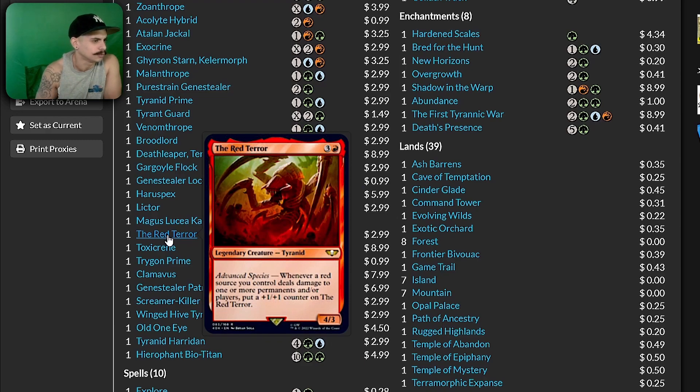The Red Terror — legendary creature. Whenever a red source you control deals damage to one or more permanents and/or players, put a counter on the Red Terror.